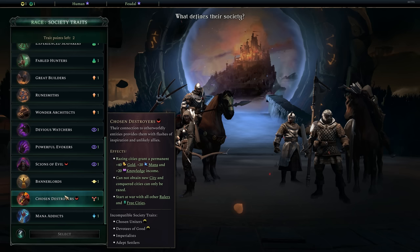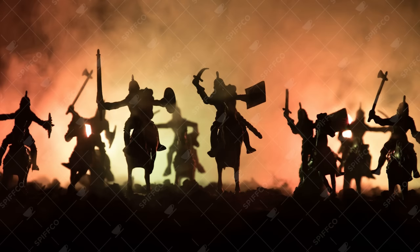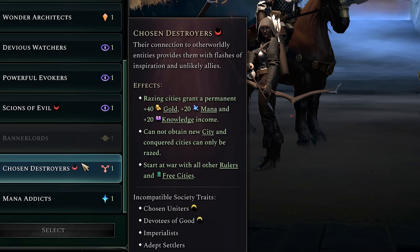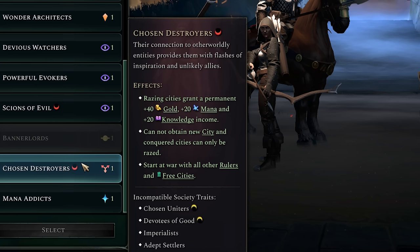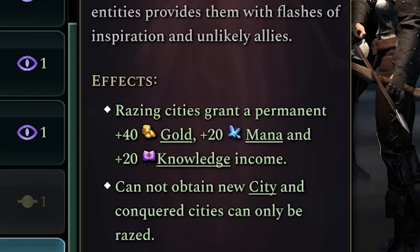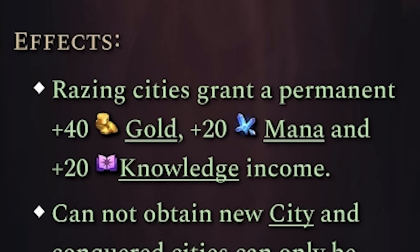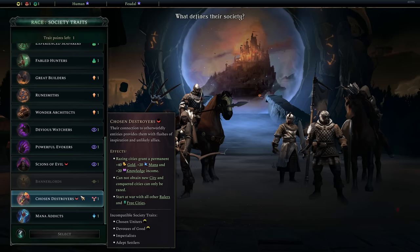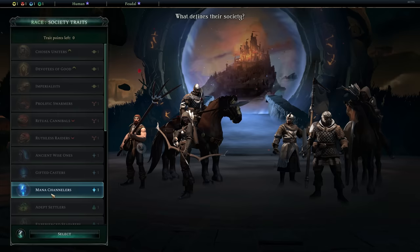The Chosen Destroyers is a lovely thing I picked up whereby basically we throw all of the normal gameplay completely out of the window. In a normal game of Age of Wonders 4, you want to settle a bunch of cities and produce a bunch of units. If you are a Chosen Destroyer, you can only settle one city. However, every time you raze to the ground someone else's city, your income of mana, knowledge, and gold is permanently increased. If that city gets resettled and you raze it again, your money, mana, and knowledge gets increased yet again. You can repeat this ad infinitum and completely destroy this game, which is exactly why we're going to be playing as them.